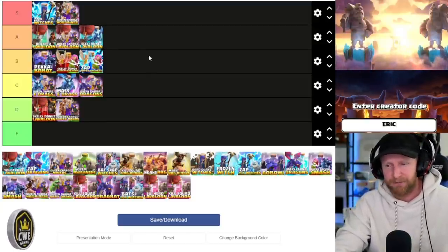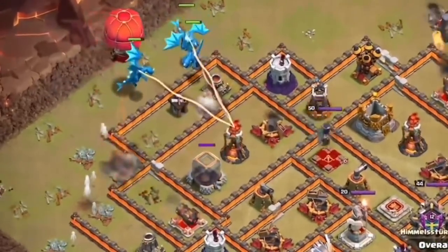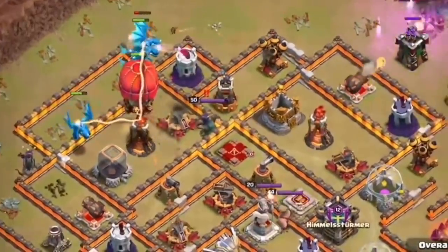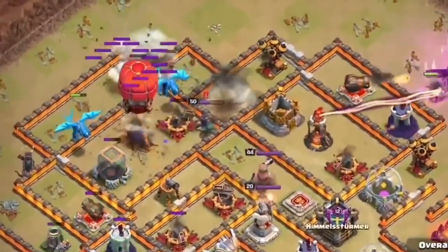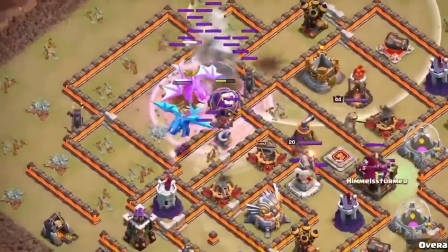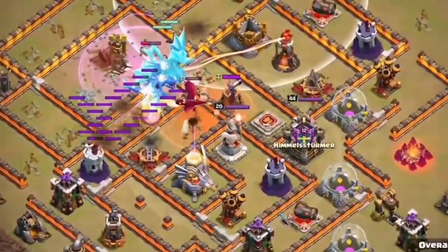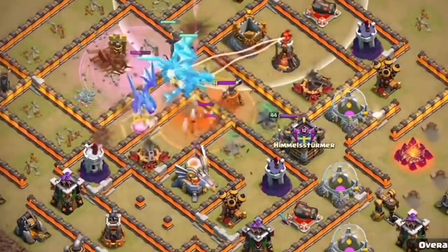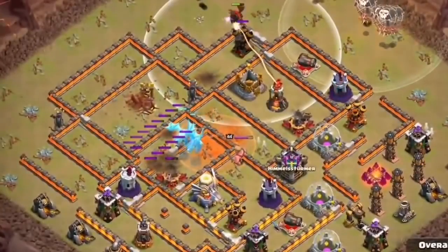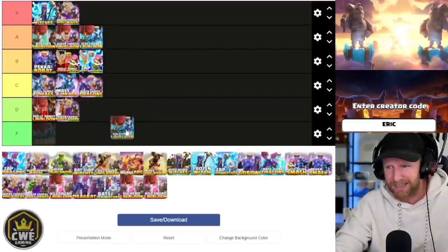I rank electron lava loon A tier. The variation where you use a cloned e-drag out of a stone slammer with a few more electric dragons — where the heroes clear space around an inferno near the edge and you insert the stone slammer and e-drags directly onto it — is rather difficult and requires the targets to be fairly deep in the base. It was great at town hall 12 but has kind of died off since town hall 13 and 14 came out. I'll rank that one D.